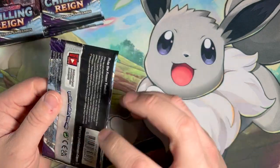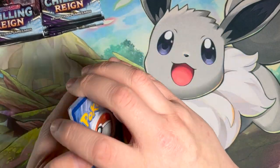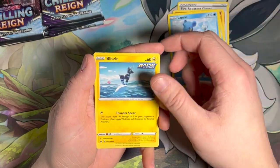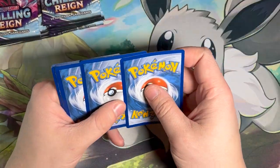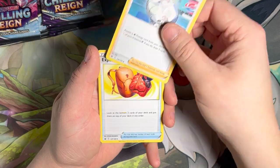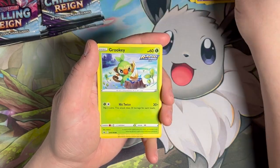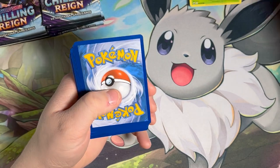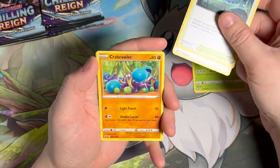Now let's move on to Chilling Reign. I do know what card we are searching for. If you guys have watched the Chasing the Chase card series, we are going after that elusive Moltres — that Moltres in front of the moon. Probably one of the best cards within the Sword and Shield era. It's a beautiful card and Moltres is a very popular Pokémon, which makes it even more valuable. I think it's over a hundred dollars on the secondary market, so we want to pull it out of a pack. It's always more fun to pull a card from a pack than to just buy it.